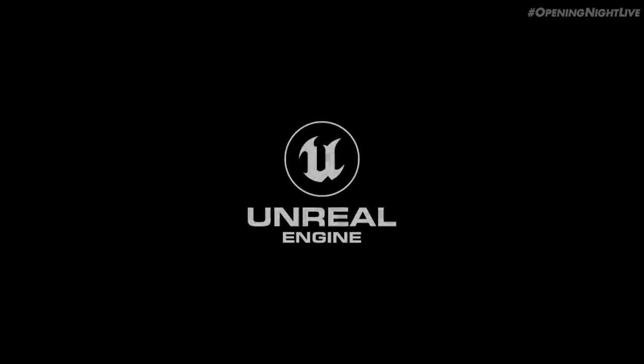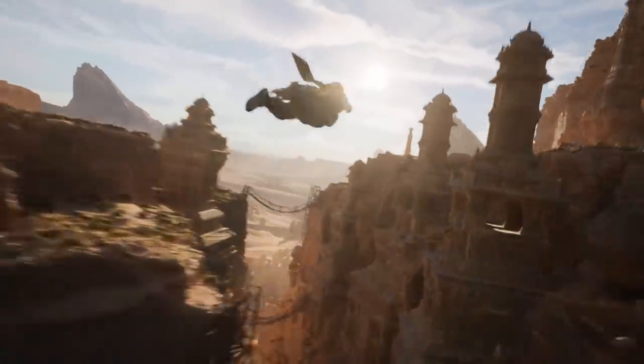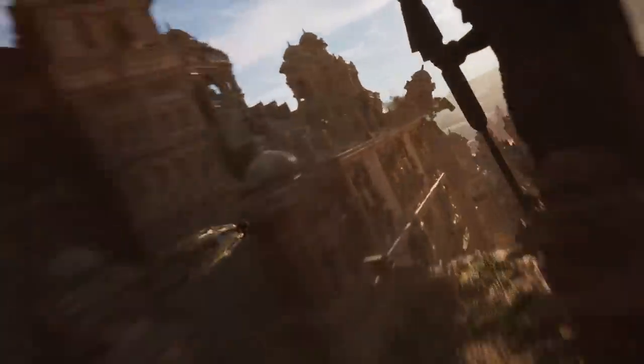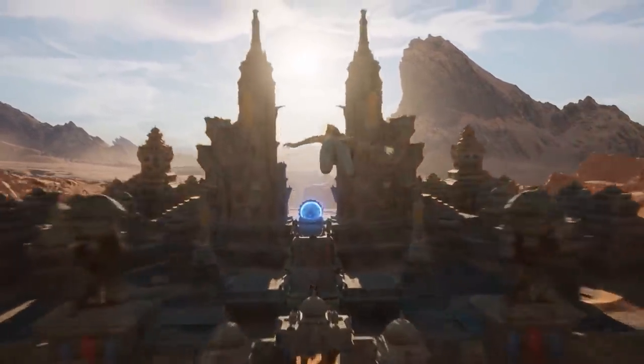Starting off, the trailer shows the Unreal Engine logo, which is quite expected these days. Most next generation games are shifting towards Unreal Engine because of the nano technology — they can do ray tracing and stuff quite easily. Unreal Engine on the back of a football game is always a good idea. eFootball has also done it but didn't deliver as good as they promised, but this is another hope we have.